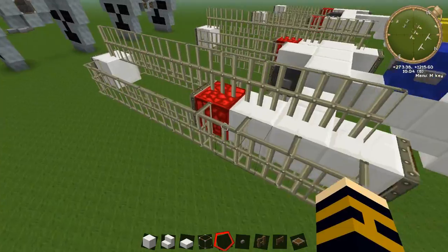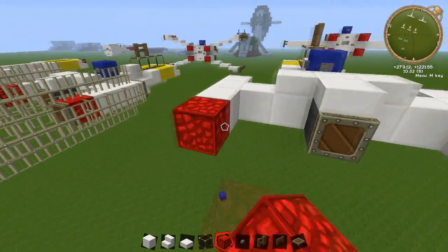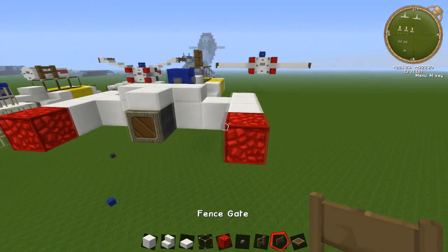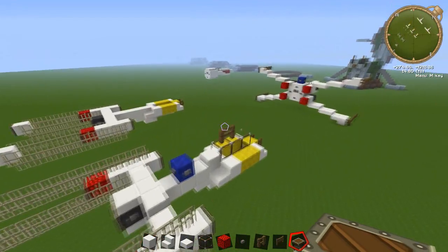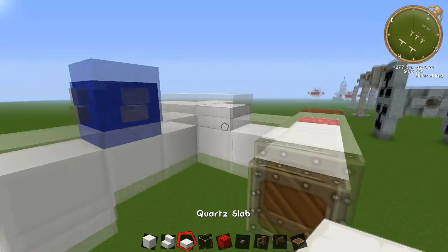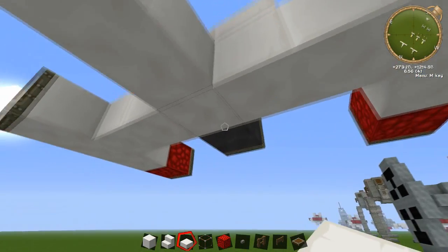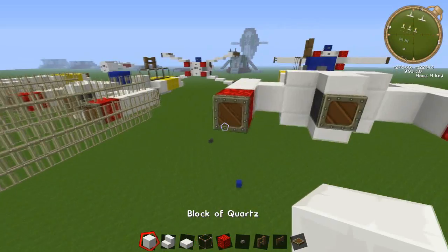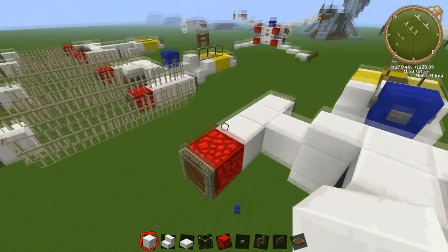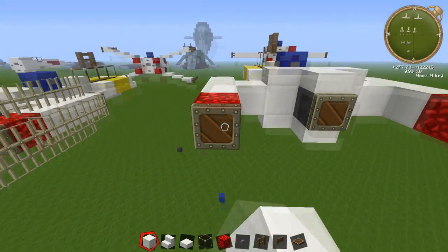Now you need your engine block — grab a block of redstone and put those on the end of the two sections, then put your trapdoors on top of that. Before moving on, finish off this section: the same slab pattern you've done on the top, do on the bottom as well, covering up the gray, and just cross by three.